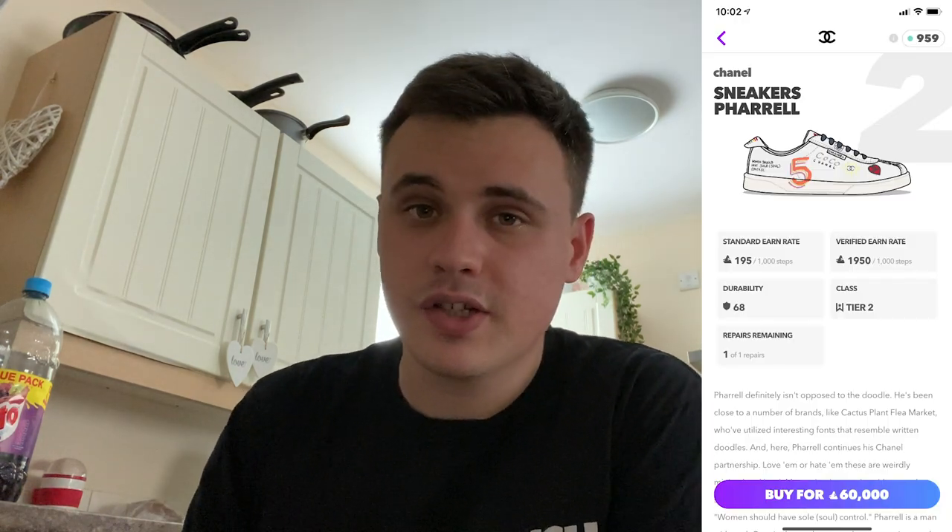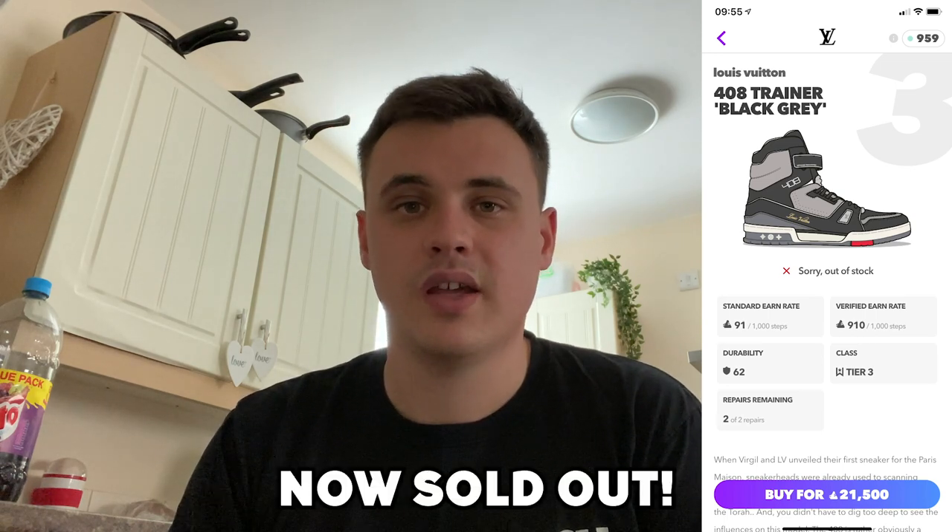For dead stocking, in fifth place the New Balance 992 J.Owned collaboration in green earns you a total possible profit of 4k. In fourth place, the Pharrell Chanel sneaker earns you just over 6k. In third place, the Aglet One Ghost earns you just under 12k. Aglet number two, the Prada Superstars in the white colorway, earn you over 17k when dead stocking. And number one — the best shoe for dead stocking — the LV 408, bringing in 21k profit.